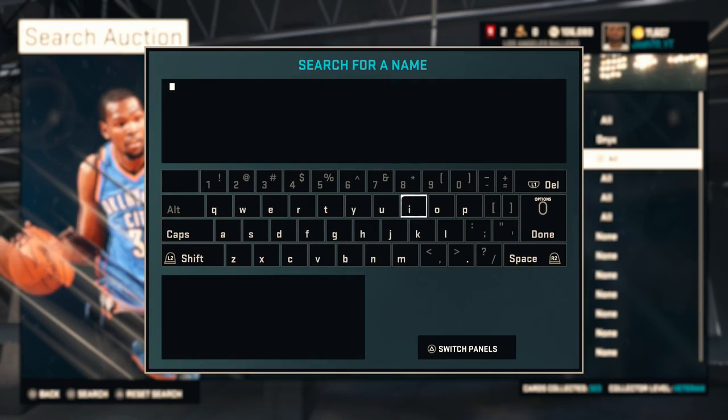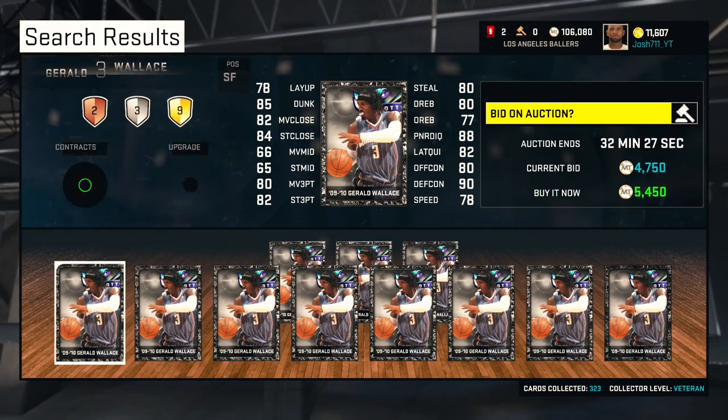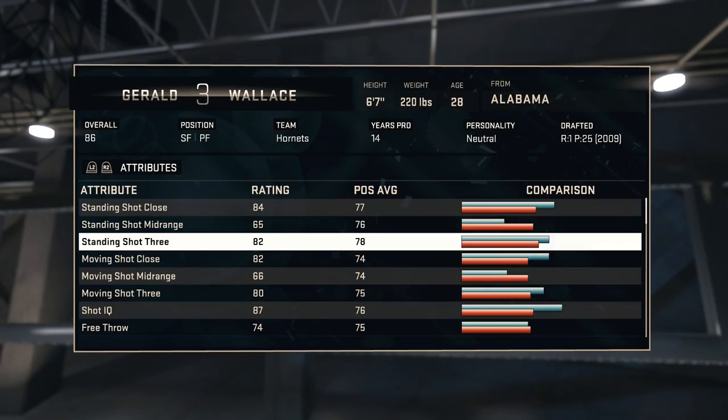Alright, we ended up getting Gerald Wallace in that pack — onyx Gerald Wallace of the Charlotte Bobcats. Decent pull right there. Gerald Wallace was a pretty decent player.